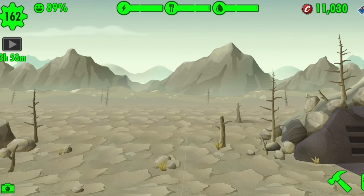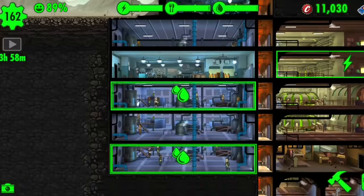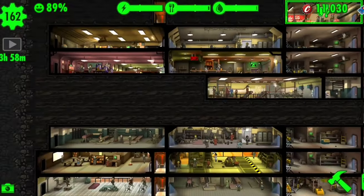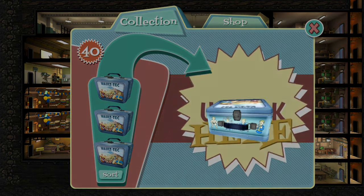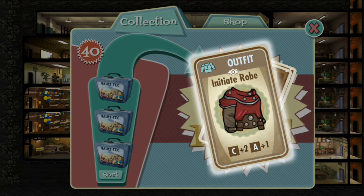Welcome back to the wasteland, my friends. Today I wanted to do something special because of the update, so I purchased 40 lunch boxes and we're gonna open them up and see how many rare things we can get, how much new stuff there is. I also have a pet carrier that I will open at the end of the video, so stick around. Let's just jump right in and see what we can get.